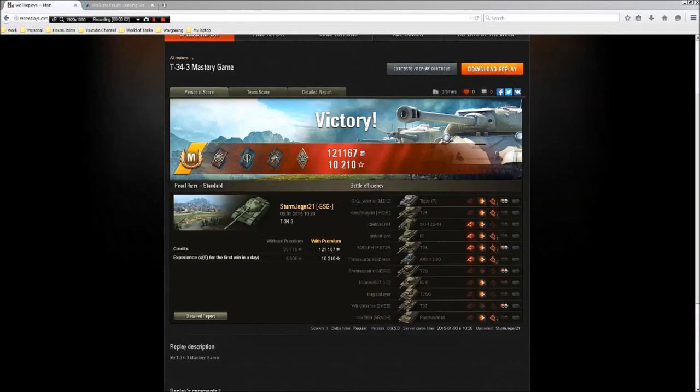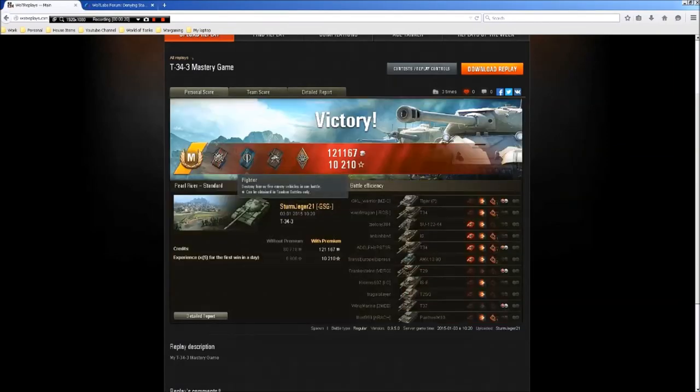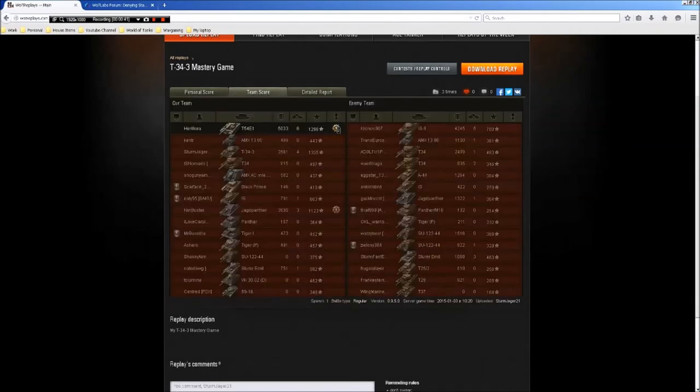As you can see, this was my mastery game. We earned 121,167 credits — this was on a premium account as well. And we earned 10,000 XP which went quite well towards my skills. We got Fire for Effect — which is doing more damage than you have hit points — Fighter, and Duelist, which is destroying at least two enemy vehicles that caused damage to you, and Bruiser, which is damaging enemy modules. XP-wise I was top of the team, not quite in damage.